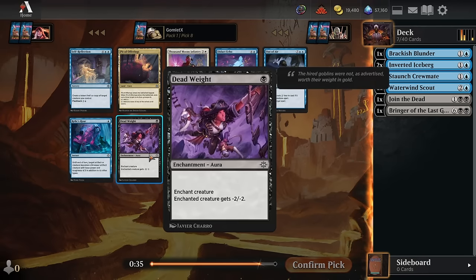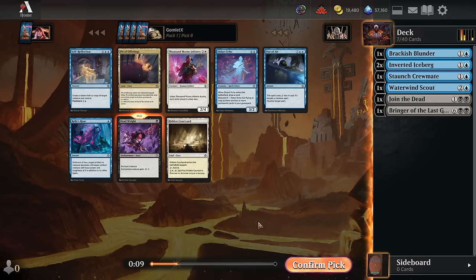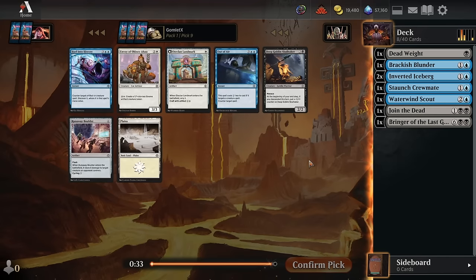For pick 8, there's a Dead Weight, which is really nice for these slower decks because you want cheap, efficient removal. And this is cheap, efficient removal that also fills your graveyard for your Descend cards. The Descend archetype wants a ton of permanent cards in your graveyard — enchantments count, lands count as well. So if you kill their 2-toughness-or-less creature and put a permanent in the grave at the same time, you're fueling your deck pretty well while helping yourself stay alive. Very happy to take Dead Weight.